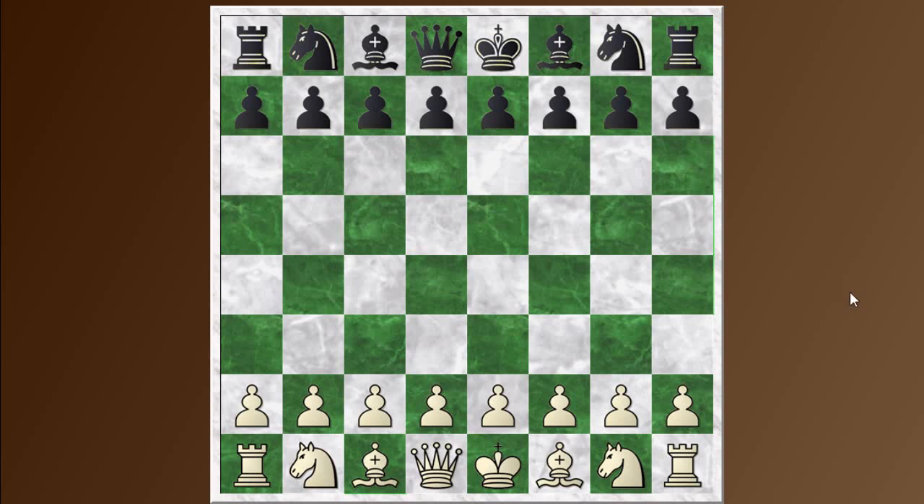Welcome to Top 10 Middle Game Ideas number 5: the attack on opposite wings. There are two cases I want to talk about. In the first case, both sides have castled to opposite sides and then proceed to attack their opponent's king position. In the second case, we'll look at attacks on opposite wings where the kings are not necessarily the subject of the attack.